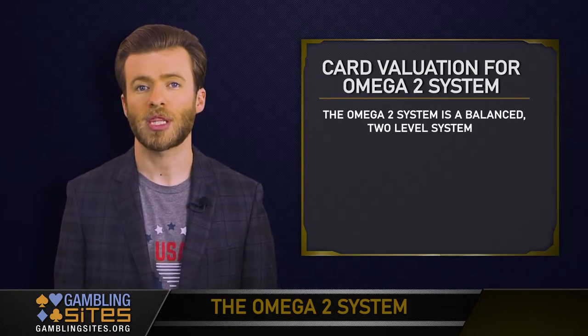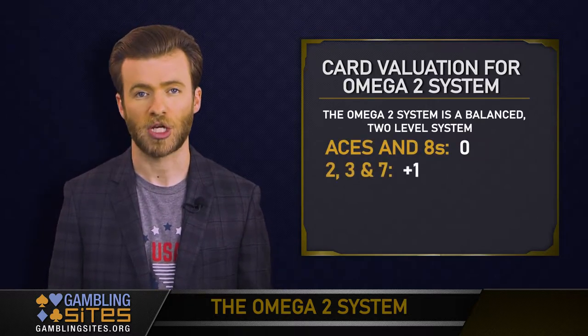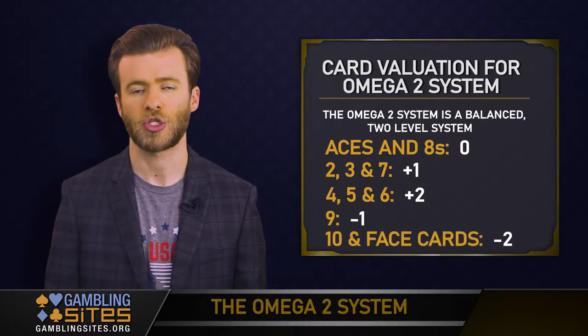For the system, the point values are as follows: Aces and 8s count as zero points, 2s, 3s, and 7s are plus one, 4s, 5s, and 6s count as plus two, 9s are minus one, and the 10s and face cards count as minus two.